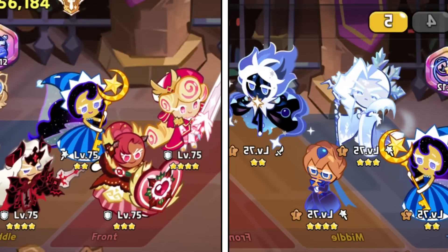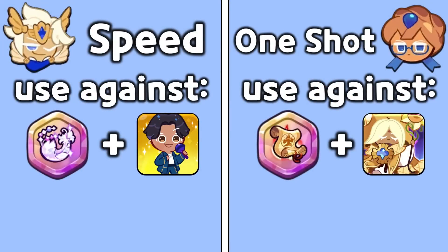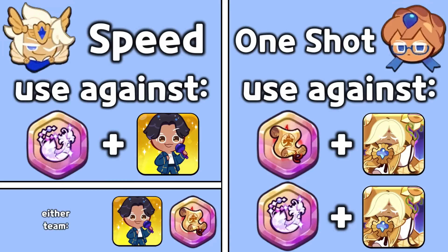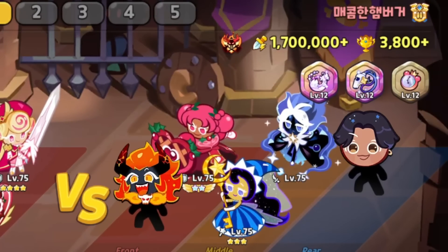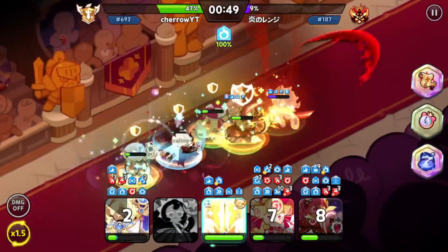Abusing these two teams is my secret to getting tons of trophies in the arena. However, if the opponent is using a combination of Pure Vanilla and the feather, you should still use the one-shot team. If the opponent is using a combination of BTS and the scroll, either team is fine. And that's how to use the speed team to its full potential. On a side note, the reason I was able to beat Grandmaster 2 earlier was because they were using a feather and BTS, and I proceeded to hard counter them with the speed team.